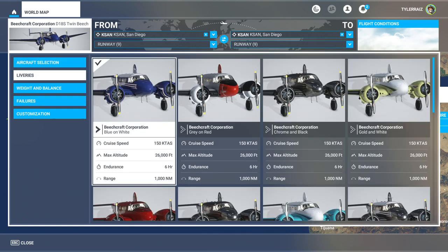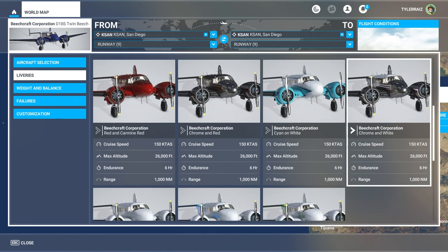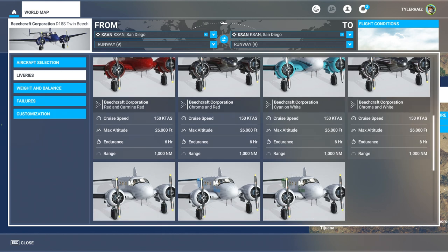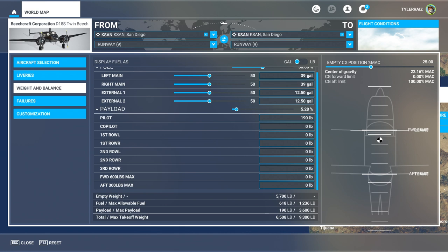We've got these liveries — gray on red is good, almost a Coast Guard scheme; chrome is very nice; gold and white; red and carmine red; chrome and red, which is almost like an old TWA style; cyan chrome and white; and plain white. Let's try the chrome and red. We've got room for five passengers, and it says a total of six, so let's load it up and see how well it gets off the runway.